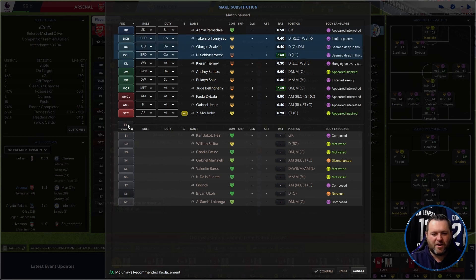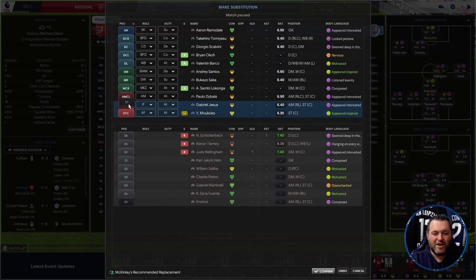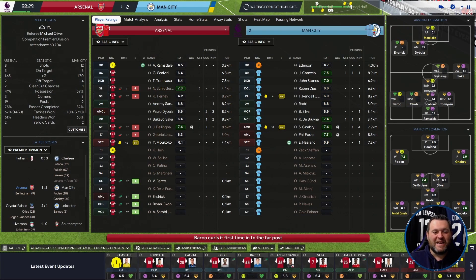Saliba's also tired so Brian Occo is going to come on in place of Schlotterbeck just for fresh legs. Kieran Tierney also needs to come off. I'm going to bring Barco on, switch Barco to left back and leave Tomiyasu where he is. Jude Bellingham's race is run — he's running on fumes. So I'm going to bring on Sambi Lokonga, and Gabriel Jesus looks tired so I'm going to bring on Hendrik also. A lot of changes in the 56th minute but we need a spark and we need a goal.